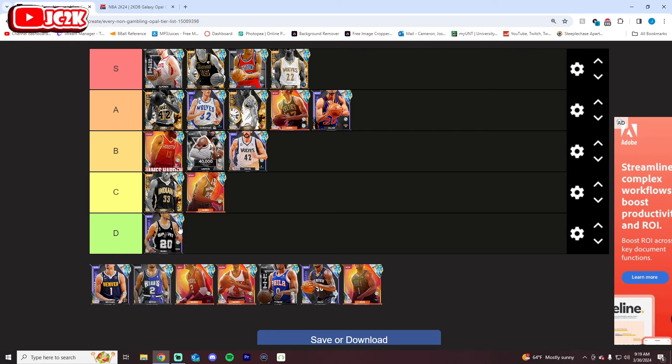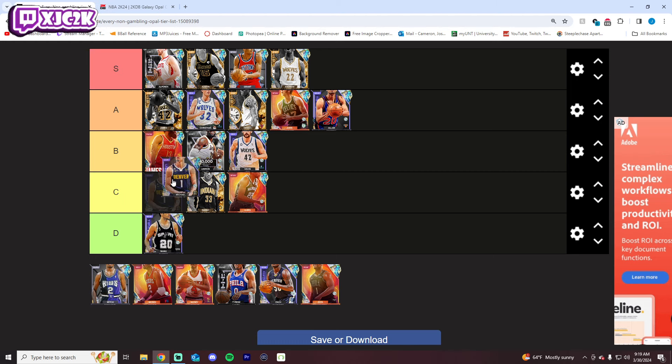Mon is going to be our first D tier. He's undersized, doesn't have a great release, not super athletic — that's not really what you're looking for out of a shooting guard. He's definitely D tier. I don't love this MPJ card either. His release is great, but that's kind of all he does — shoot the ball. He does almost nothing else at a really high level. But he is an elite-level shooter, so that does provide some value. I think C tier is fair.